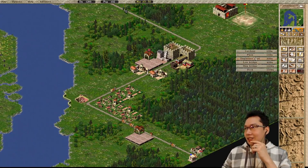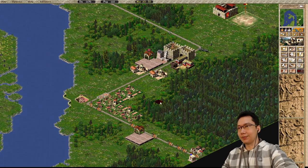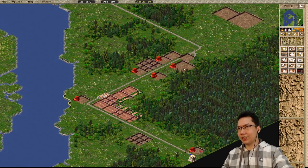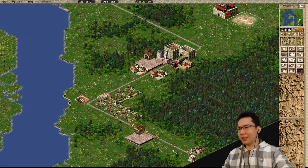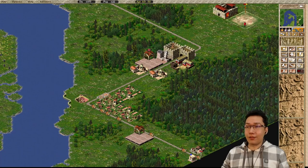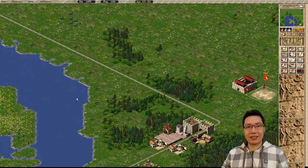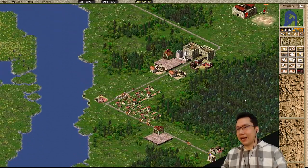Some of these houses are not evolving, so put down a plaza — maybe a couple of plazas — to make sure things stay evolved because we need to bring in all these people. The clay pit is running, everything's running. I think our engineers should be able to reach the end of the road. The seven 2x2 houses evolved up to large tents will bring us to about 190-plus people. We're getting javelins and those wolves are still hanging around.